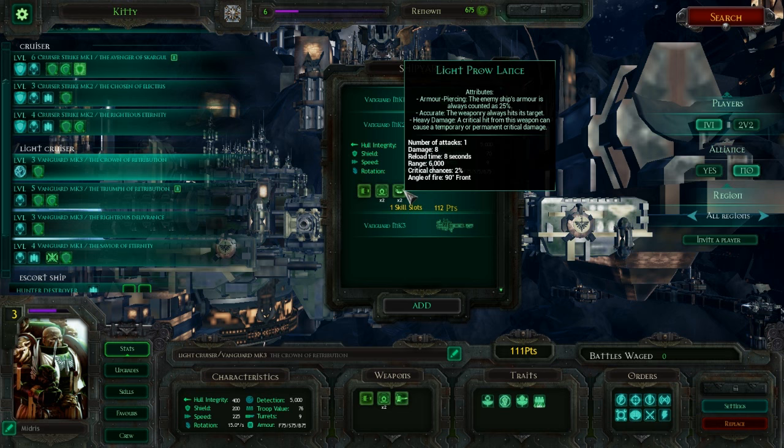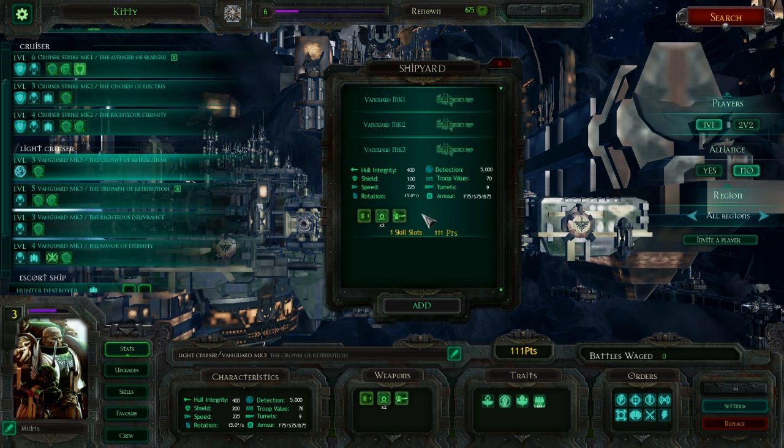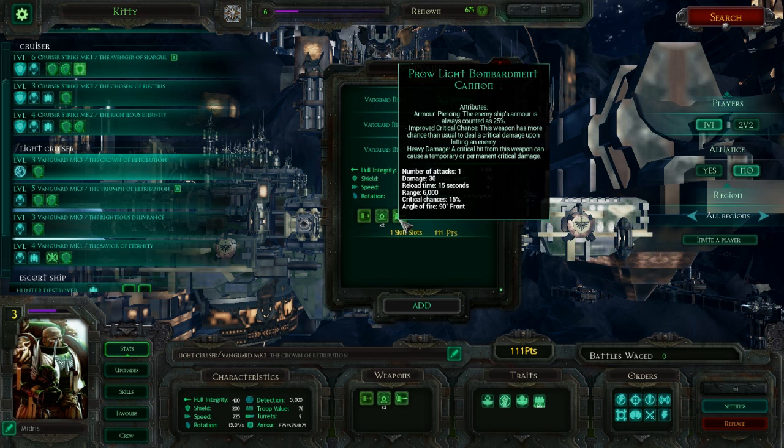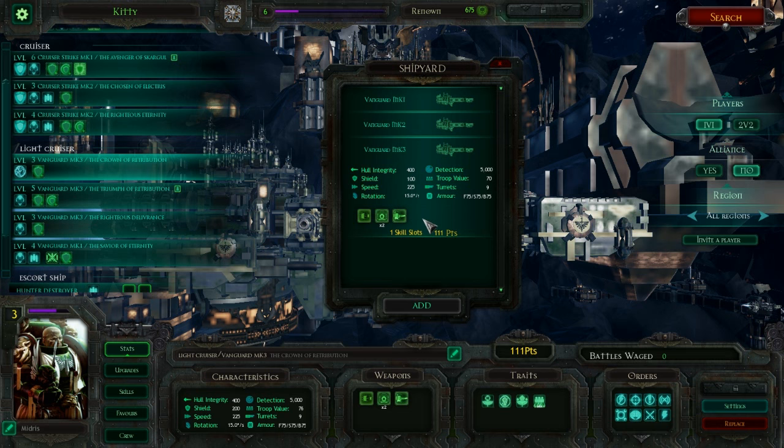Next up, you've got the Mark II. It replaces the Torpedo Launcher with two light prow lances — these deal one damage per second each. Pretty decent stable damage, and getting two of them is nice. It would have been nice if they had the heavy lance instead, as that does a little bit more damage per second — a better weapon, but this is pretty okay. Lastly, you've got the Vanguard Mark III, which replaces the lances with the prow light bombardment cannon. This has the same damage per second as the lances, but a much higher critical chance — 15% per shot. So it's a bit more all-or-nothing. It's still armor piercing, so if you want to penetrate heavy armor this will still do the job, and it's very effective for trying to disable enemy ships. That's why I've taken quite a lot of these.